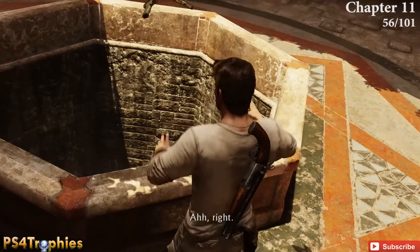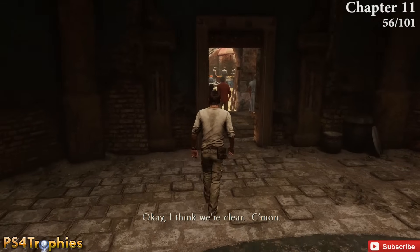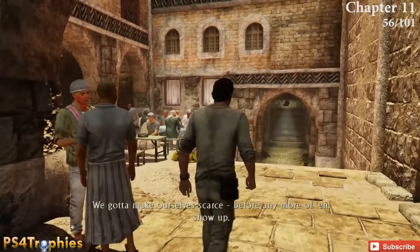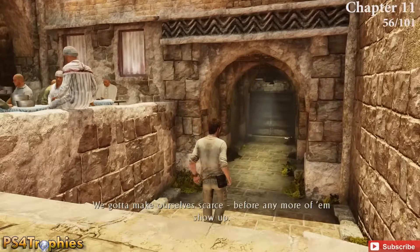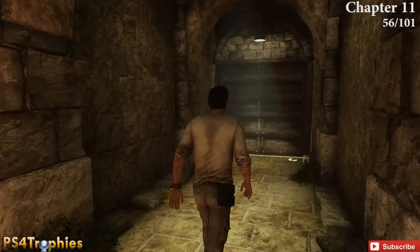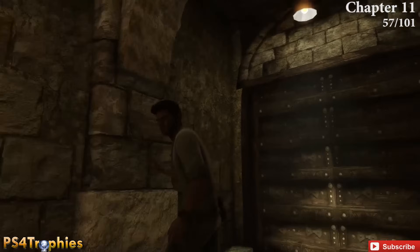After climbing back out of the well and returning to the civilization area, immediately turn to the right as you exit — straight ahead is a treasure. In this area there are three treasures total.